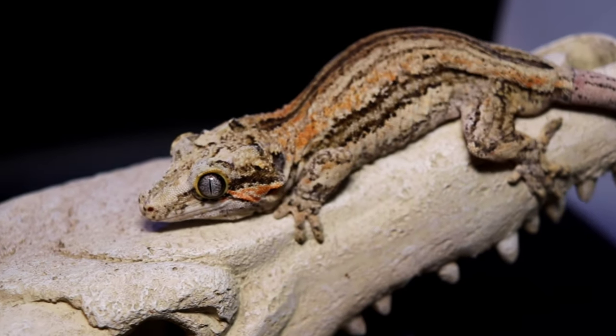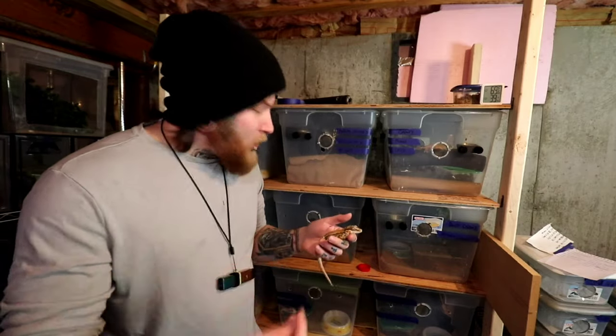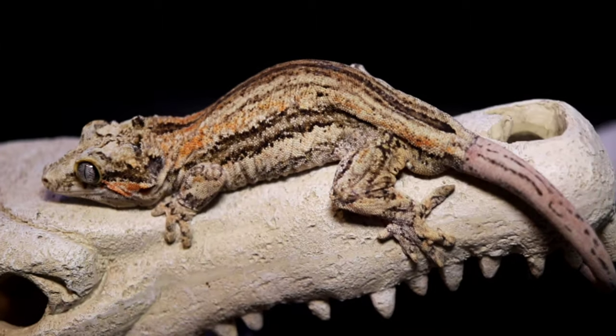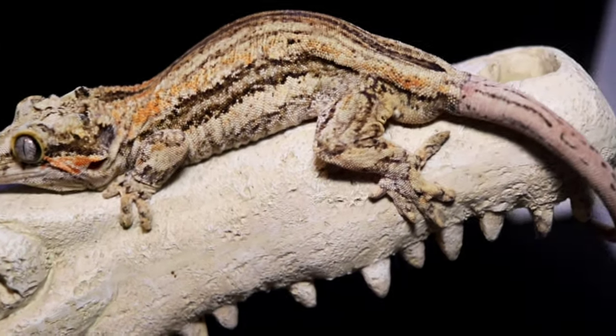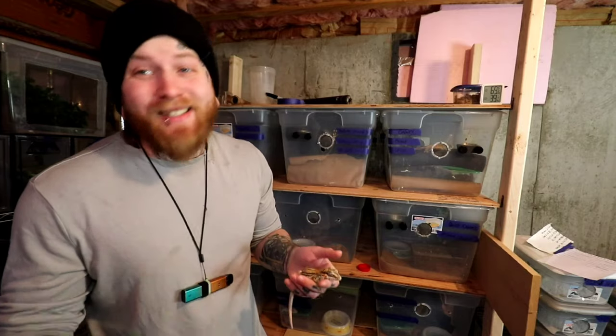Over here we've got a nice light base gargoyle going to my yellow base yellow stripe female. I'll reiterate - this will be her final year. If we do not get babies, this is male number three we're putting on the ticket. I'm going to keep them together all year as long as health is good, but if we don't get eggs from this yellow gargoyle she is going to get evicted - having this animal for now going on three years and getting zero good eggs from her. 2024 is this gargoyle's last chance.